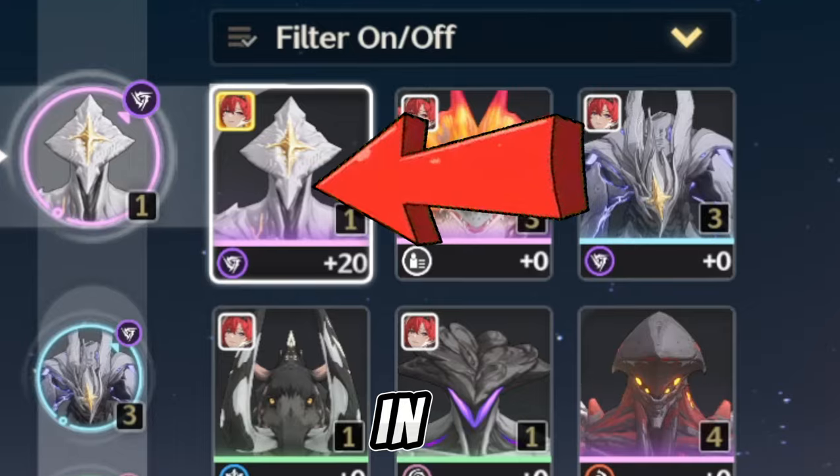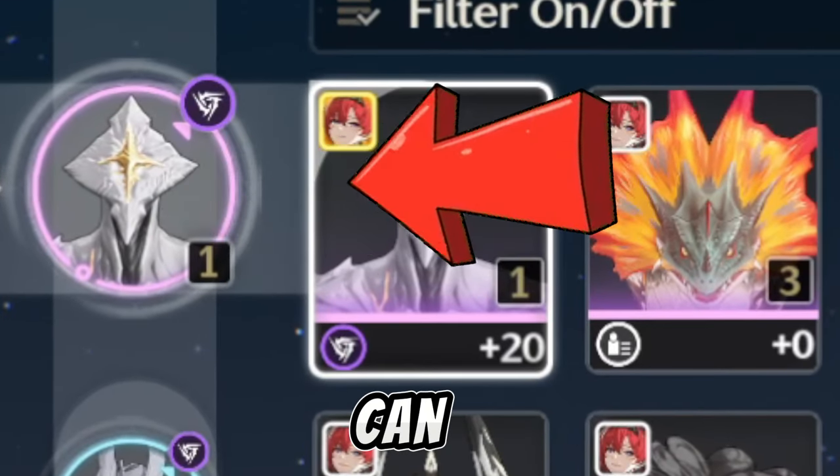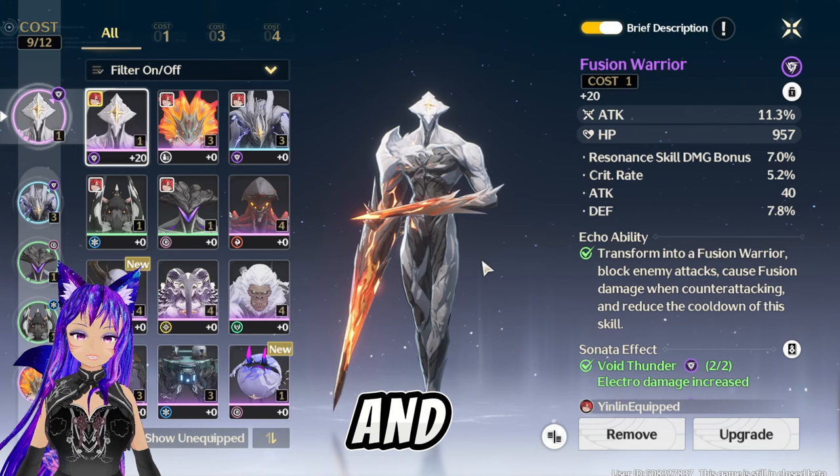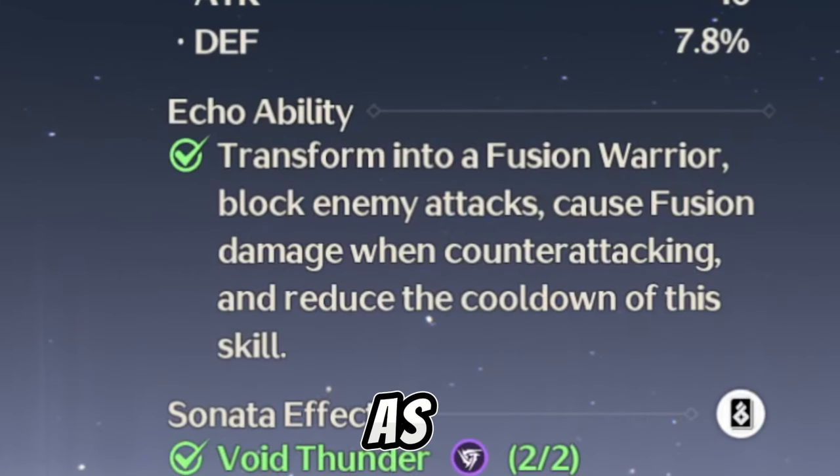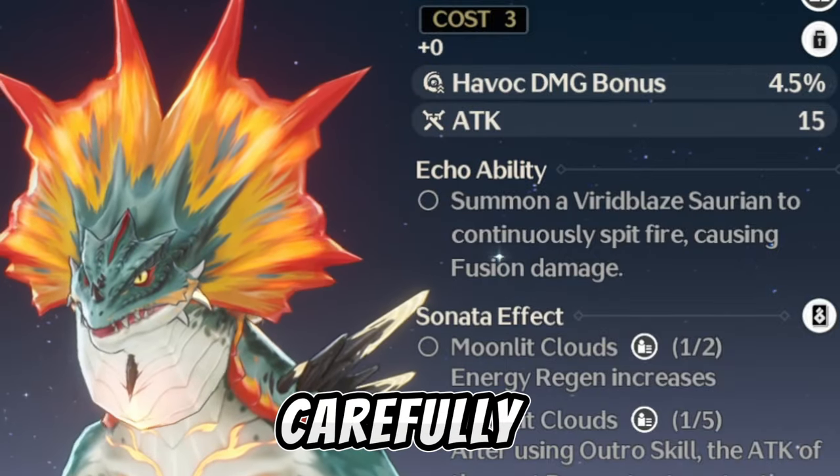You will have to put it in the first slot, as you can see where I am showing. And also, you will see their ability over there, and their own element as well, so read it carefully.